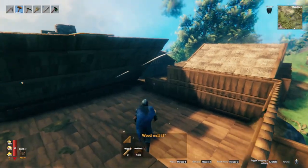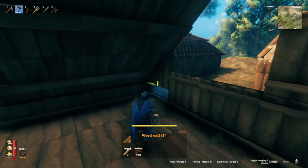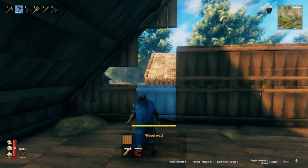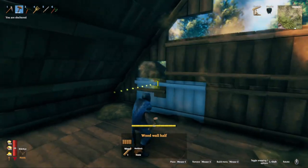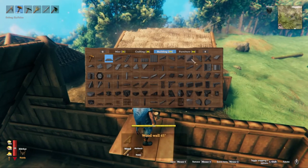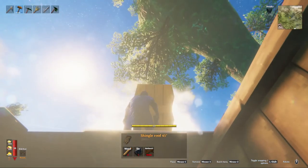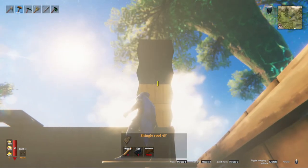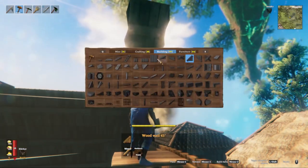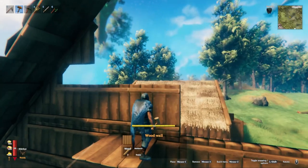Another thing I would like changed in the game is the build menu from the hammer. While I think it's a great design — even games like Conan Exiles have clearly taken it because of how effective it is — I think Valheim's is becoming a little too cluttered as they add more and more building materials. Every time I do a video on building there are many shots of me clicking the wrong item in the build menu because it's all in one place.